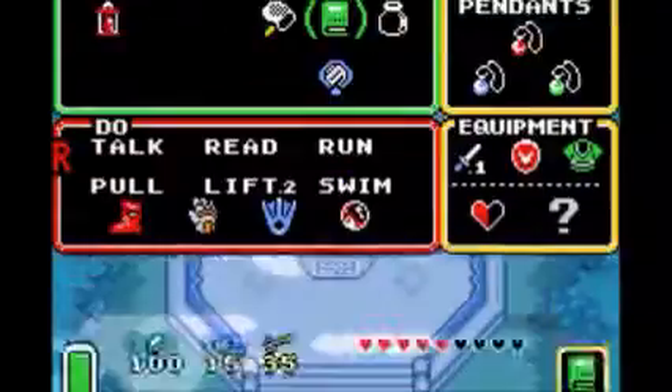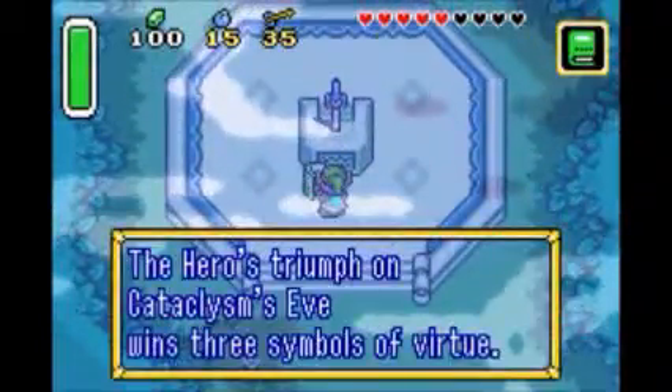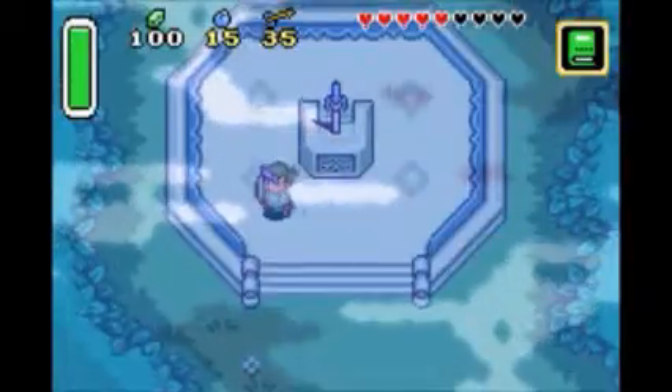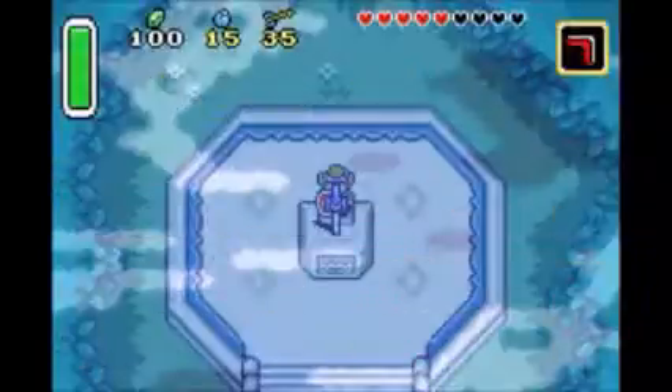As you can see in the sprite, it looks a little red and then blue. 'The hero's triumph on Cataclysm's Eve, when three symbols referred to the master sword, he retrieves even the night slime true.' Now I'll use the Boomerang and let's get the Master Sword.